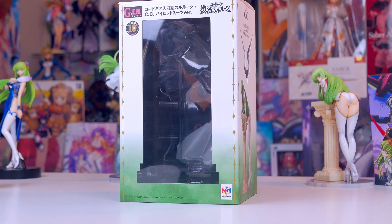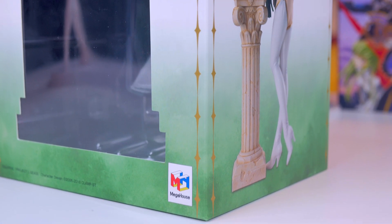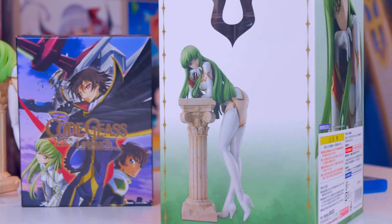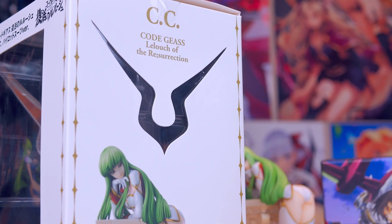Don't throw this away or I will hunt you down. The front window panel is shaped like a stone pillar, which is obvious because the figure itself has a stone pillar. The color design has a green to white gradient, and each of the sides including the back have a picture of the figure. The best touch on the box are these window cutouts that are shaped like Geass symbols — pretty cool.